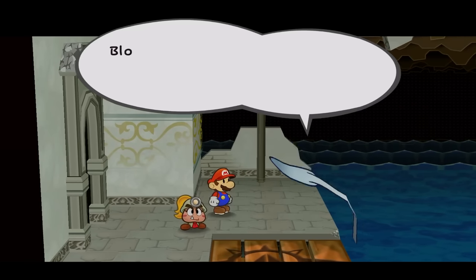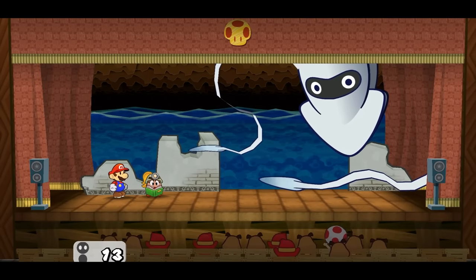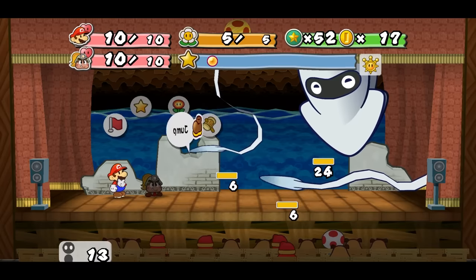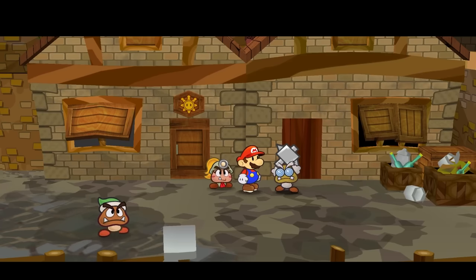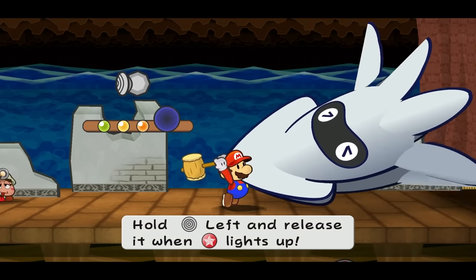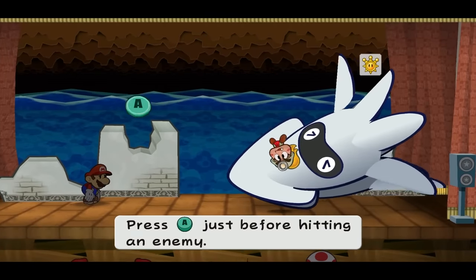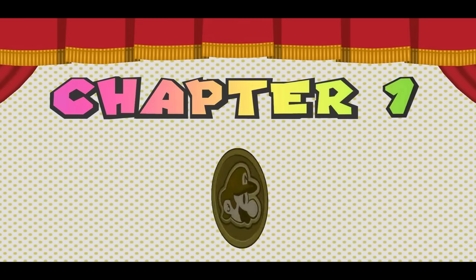On our way to begin chapter one, we encounter our first mini boss, creatively titled Blooper. This mini boss isn't super hard, but with such little health and options, we have to kill it fast enough before it chips enough damage to kill us. We found and equipped the Power Hammer Badge, allowing us to use a more powerful hammer attack for some FP. This allows us to defeat the Blooper faster, and sooner than we know it, the Blooper goes down and we can officially start our adventure with chapter one.